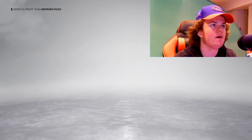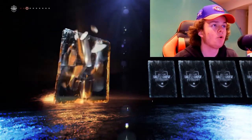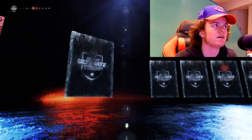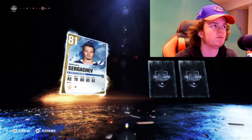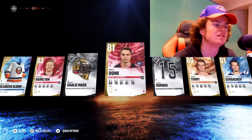And let's go, I'm feeling lucky. We got a Toronto jersey, Islanders. 83 Dougie Hamilton — that's decent, that's going to go on my team for sure. We got an 81 Max Domi. We got an 81. Penguins jersey and we got Walker. That's not too bad. I'll take the Dougie Hamilton.